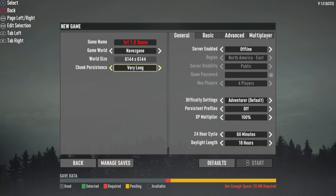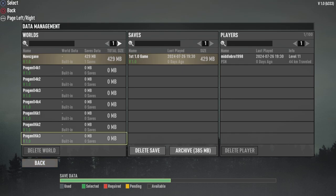Now, this is how they've actually managed to do it. Basically, say you have two saves already loaded on your console and you want to make a new one. What you want to do is click down, come down to Manage Saves, and you'll see it here.